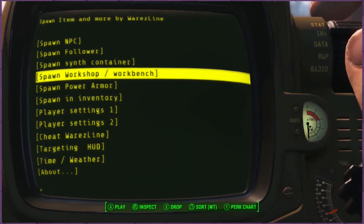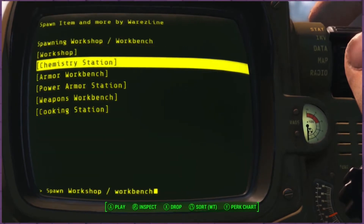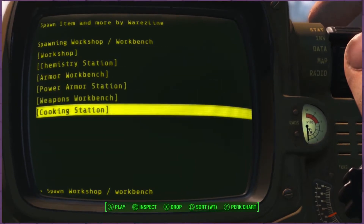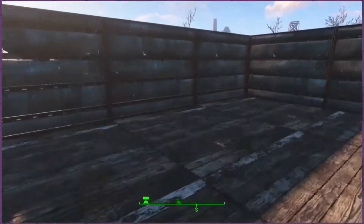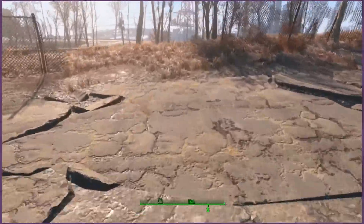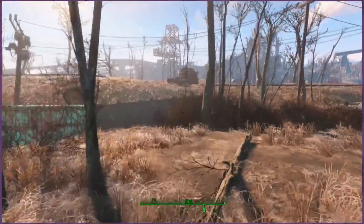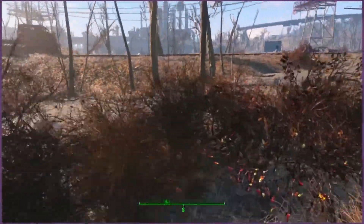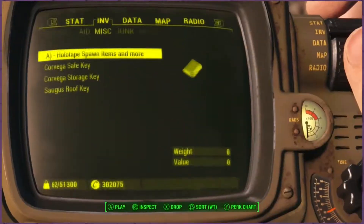Now spawn workshop slash workbench — this is phenomenal. You have chemistry station, armor, power armor, and so on. You can already make all that stuff in Fallout, that's not that impressive. But what you can do is spawn a workbench. I haven't tested this too extensively, so be careful. Save your games, back it up — this can get really buggy. I wouldn't necessarily put down another workshop in your settlement already.